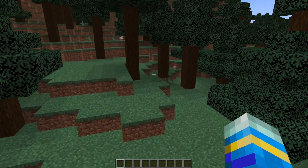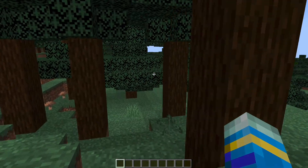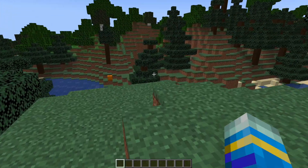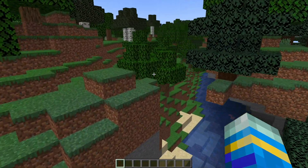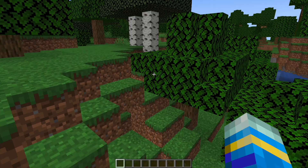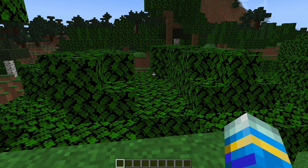This is a really awesome plugin which allows you to effectively have different saves that you can easily switch between depending on what you're doing. For example, you could have a Factions one, then a Building or Creative one, and it makes it super seamless. Everything from your Items, Inventory, Health, and XP is all saved. So let's go ahead and jump straight into it.